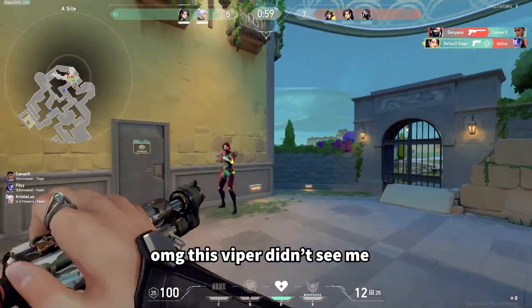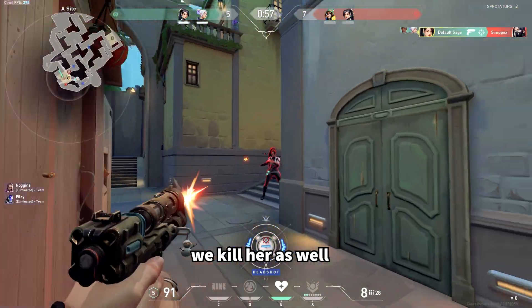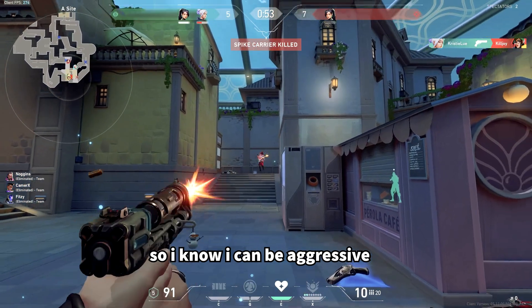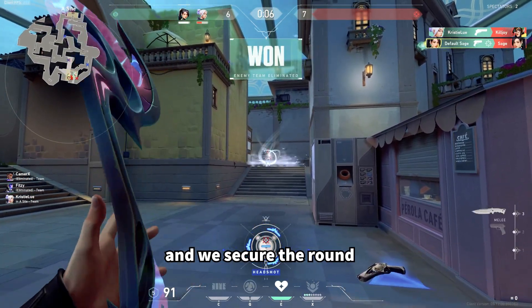I missed the KO here, but this Viper didn't see me so we kill her as well. I right-click Sage in the head, so I know I can play a little bit aggressive, and we secure the round.